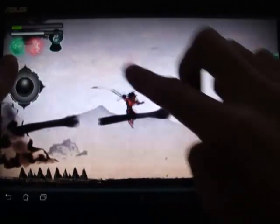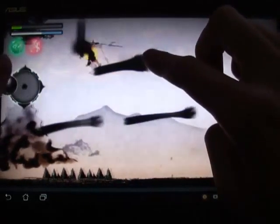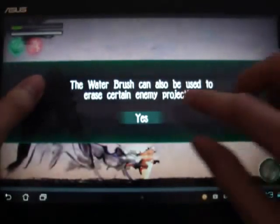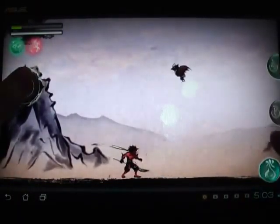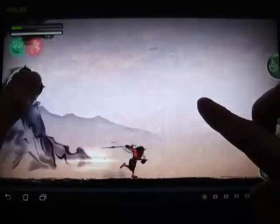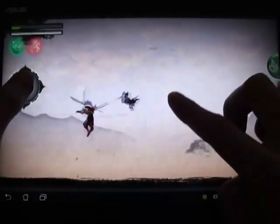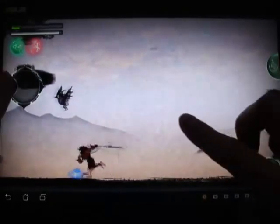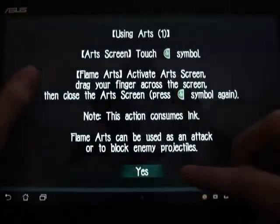Look at my HP — oh god. I finally got that damn ink over there. Tap for the dash, and use water brush to erase enemy projectiles. I might kill this damn bird — killed the damn bird. Son of a bitch, kill this bird. Alright let's go. Look at my guy, he's just slashing away.